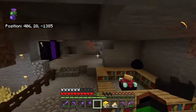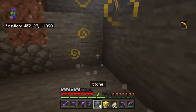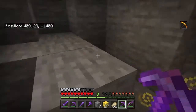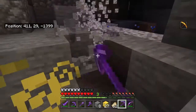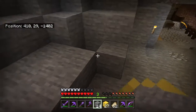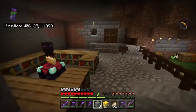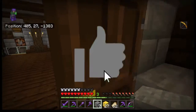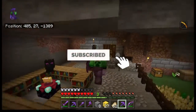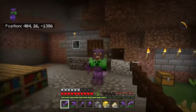Okay guys, we've finished our beacon. Let's see this instamine — yeah, we can mine instantly! Haste 2 makes a big difference when you have Efficiency 5, so now we can mine instantly. I think that's gonna be it for this episode. It might have been a long one but I'll see you guys in the next episode — make sure you like and subscribe. Bye!